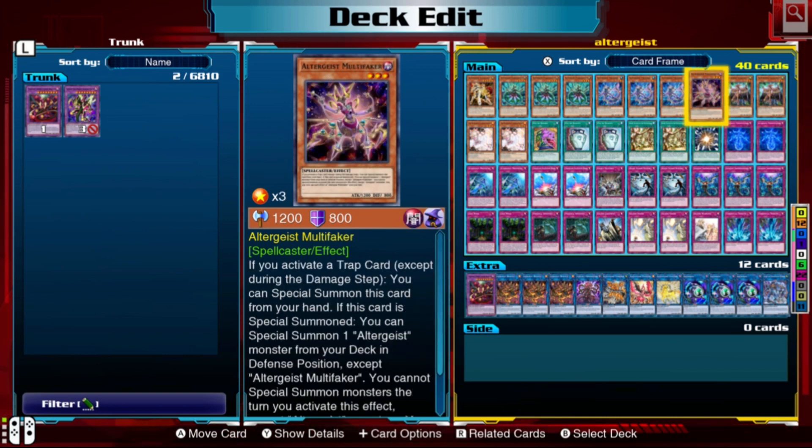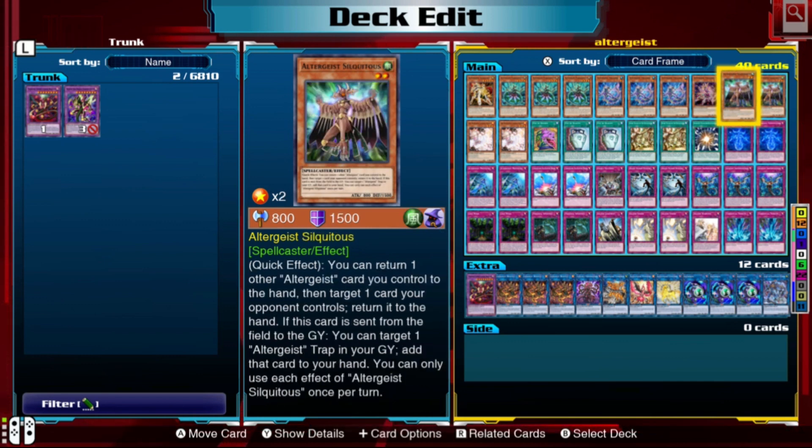Next is Multi-Faker, which is limited to one so you run one copy. This is typically what you'll search out with Mollusik's ability. Multi-Faker's ability: if a trap card is activated during that turn, you can special summon him, and then special summon another Altergeist card from your deck in defense position. The card you'd most want to special summon that way is our next card — Altergeist Silquidos.